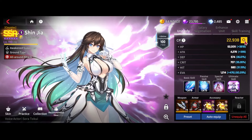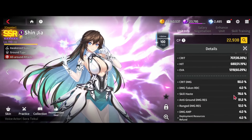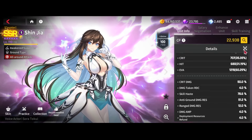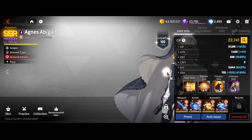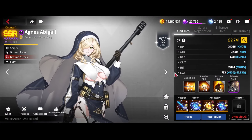Sanjia we're running on as much skill haste as we possibly can, as well as being tanky. I have two decent Swift pieces so mine's at 78 — 76 will work just fine. Agnes I have on attack speed Brita.